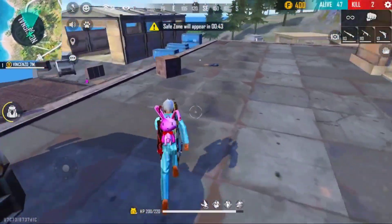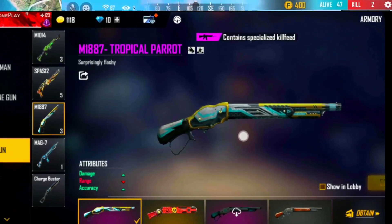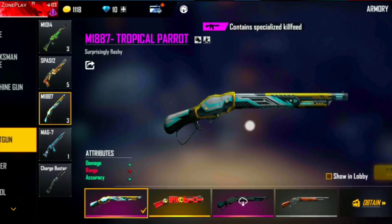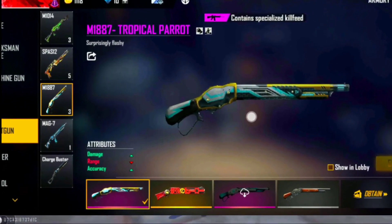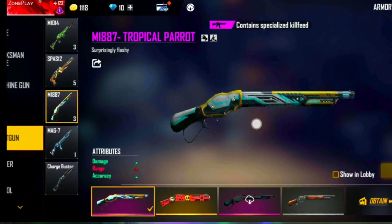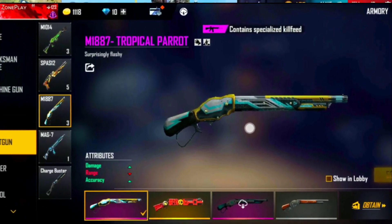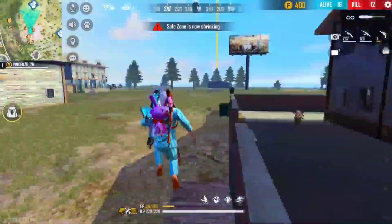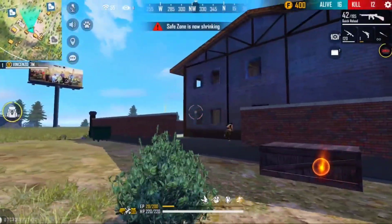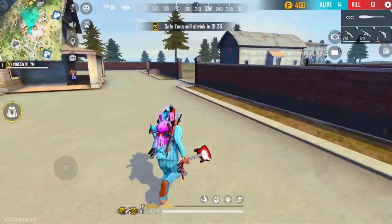Friends, you can choose the first legendary skin — the M1887 skin. This is value for money and a very good skin. You can choose the attributes: single damage plus, accuracy plus, and range minus. This is one of the best gun skins in the M1887 and it is very rare in the present situation. If you have this gun skin, please give me a comment.